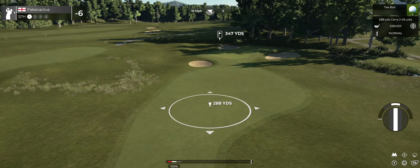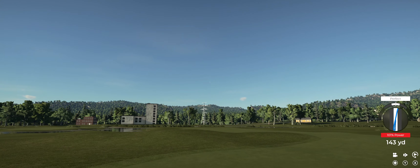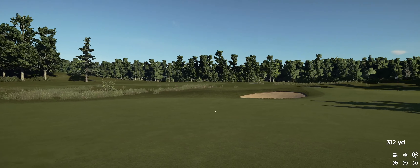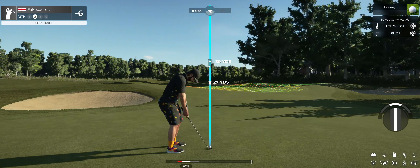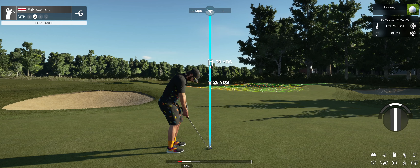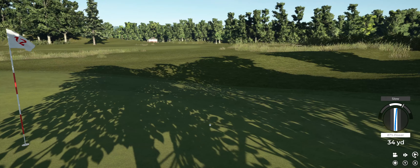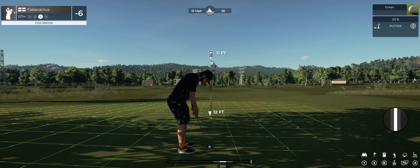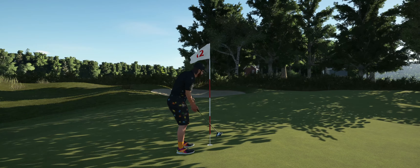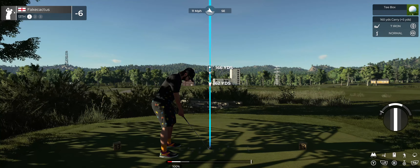Hole number 12 coming at you. Whoo, that one had some stank on it! Nothing wrong with that — this putt is about 11 feet. And we're just a tap away here. Tapping in for par and we're moving on. That will keep you at six under for the round.